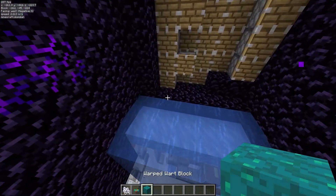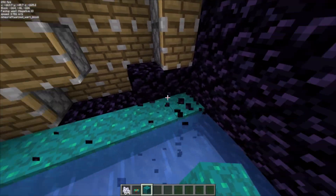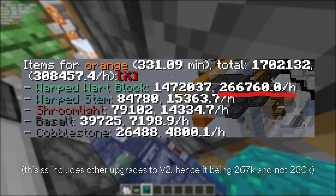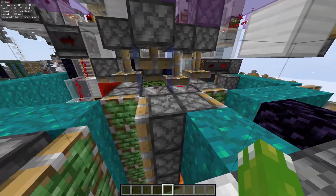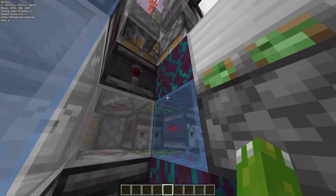Employing this new exploit into the shroomlight farm boosted the rates of the warp blocks from 260,000 an hour to 295,000 an hour, which is pretty crazy. But I'd be lying if those additional 35,000 warts just came from this one change alone.